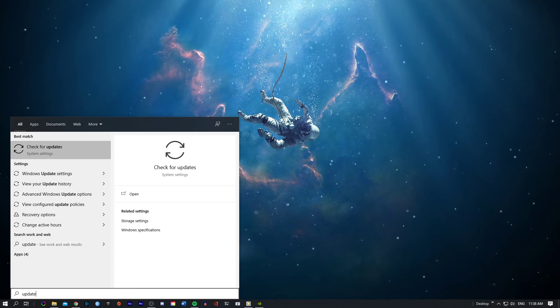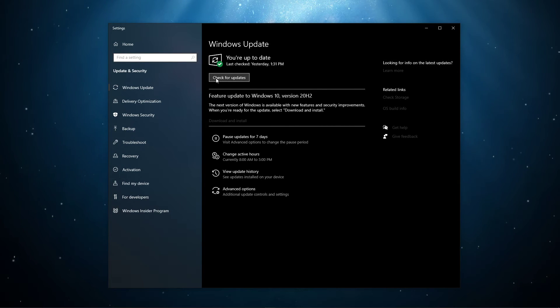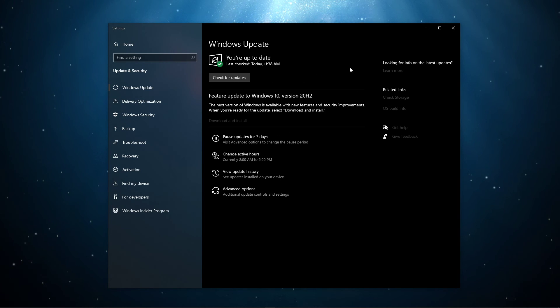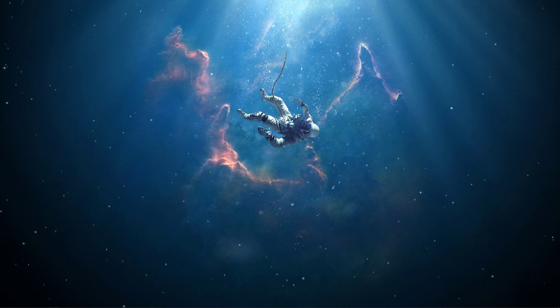Next, search for Update to open up your Check for Updates system settings window. Here, select to download the latest OS updates and restart your PC in order to install it. To prevent this error in the future, you should prevent overclocking your graphics card when starting up the game. I hope this helped you out — leave a comment if you have any questions and see you in the next one.